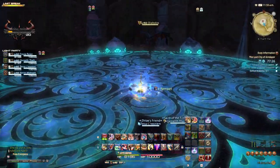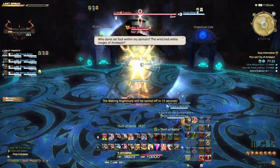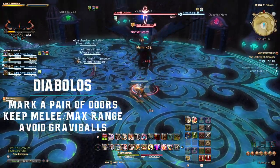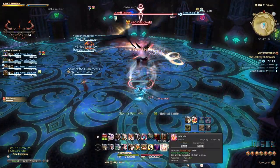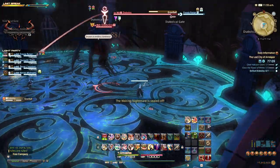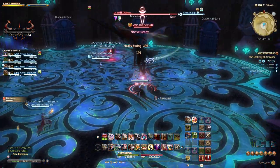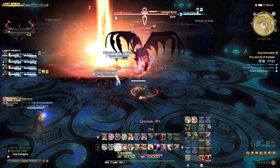Diabolos is the final boss of this dungeon and he is a huge step up in difficulty from the previous bosses. Start the fight as normal with the tank gaining enmity and walking through the boss aiming it away from the party. You will have noticed diabolical gates around the fight area with symbols above each door. Each door will have a matching door and act as a pair — this mechanic is important for later in the fight. It is recommended for players to mark a pair of doors, as when they are closed the symbols will also disappear.